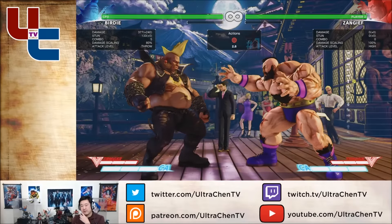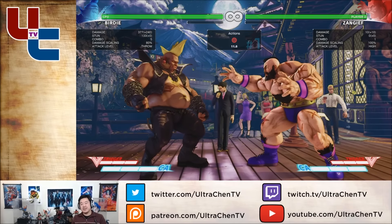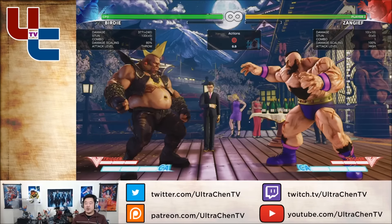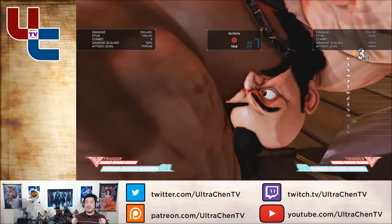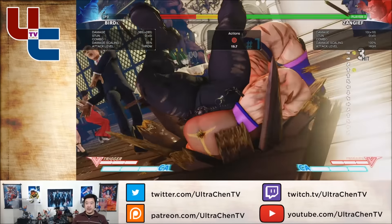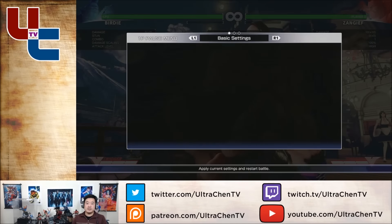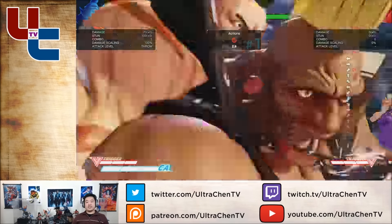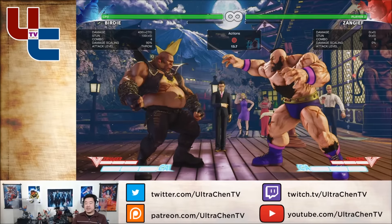The tricky part is that there are a lot of situations we hadn't thought of where the super can combo where nothing else will. The most important one in my opinion is jump attack into the super. That was a four-hit combo — the super normally is one, two, three. I'm Birdie, the tallest character in the game, and I hit him at the top of his head and did the super — two, three, four.